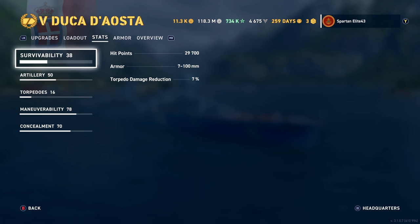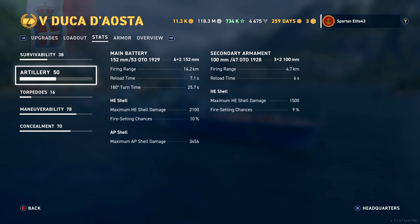For stats, we have 29,700 hit points with a 7% torpedo reduction. We have eight 152mm guns firing out to 16.2km with our build and a 7.1-second reload. You can drop that reload down — I had it as low as 6.8 — but honestly the extra 0.3 seconds isn't really that big a deal. Getting that extra range is nice.